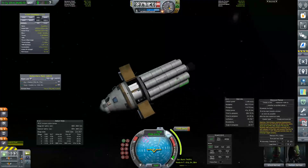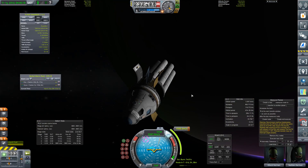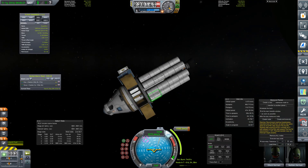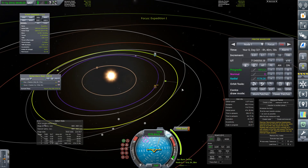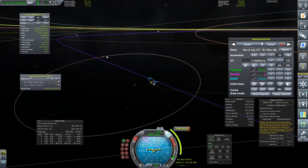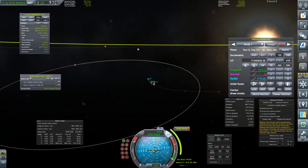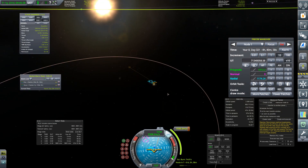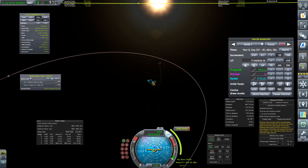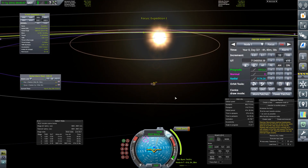Capturing any extra sites here is probably not really going to be a thing. We could get an EVA report and a crew report if we wanted to go out to Gilly. Gilly is really quite small, though, and we're not on the same inclination because I wasn't expecting to go there. That would cost us 1,500 or more Delta-V to rendezvous with Gilly and get back out.